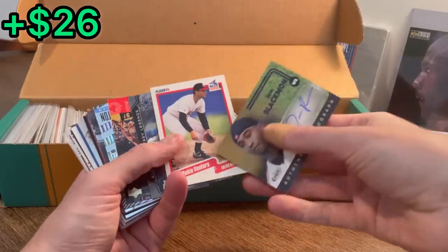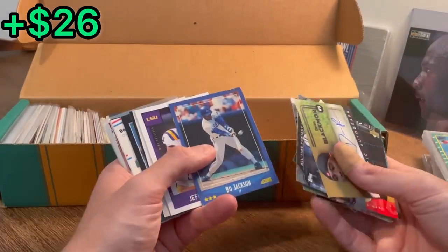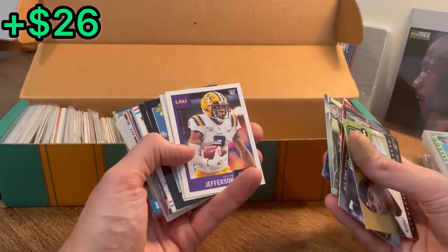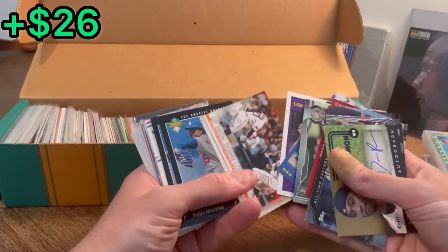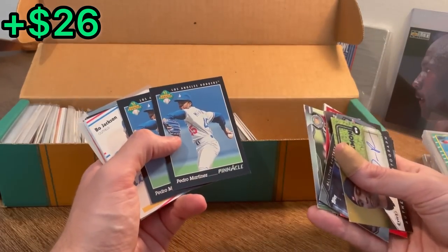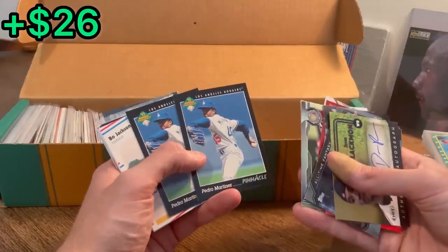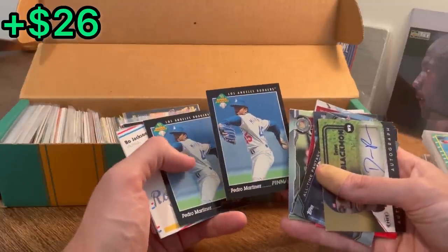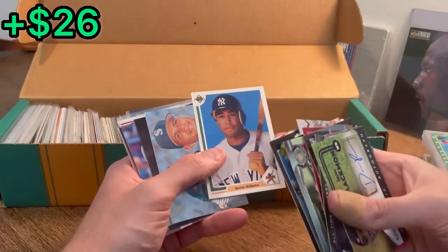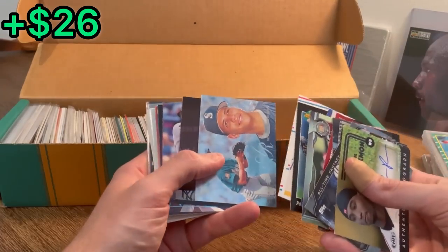Devin Blackmon. Robin Ventura rookie card — we'll do that as the next Easter egg. Good luck. Bo Jackson. Justin Jefferson rookie card — absolute beast. Pedro Martinez rookie prospect card — going to go ahead and set this aside for the next overall giveaway. Let's find one more card for that overall giveaway. Bo Jackson — that's a good card. Bernie Williams rookie card — we'll do this as the next Easter egg. Good luck. Alex Rodriguez Flair rookie card — that may actually be worth a few bucks.